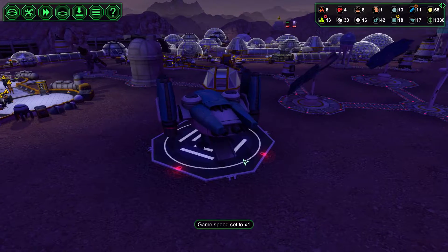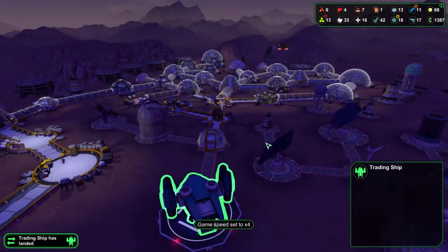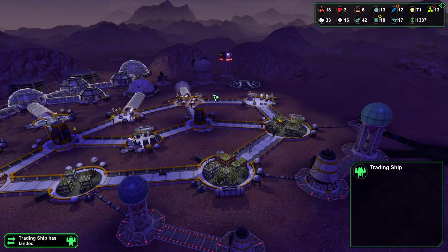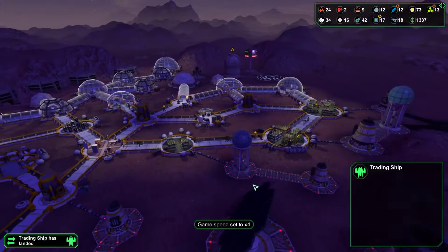This trade ship — we could sell semiconductors right now and do really well. We could also sell guns. We're going to sell a couple of guns, make some money. I threw in a bit of ore to even that out. We're actually producing some of the really high-valued goods now regularly, so when trade ships come, we don't have to carry as much out to make a lot of money. We still might carry a lot of starch at times because we have so much of it.